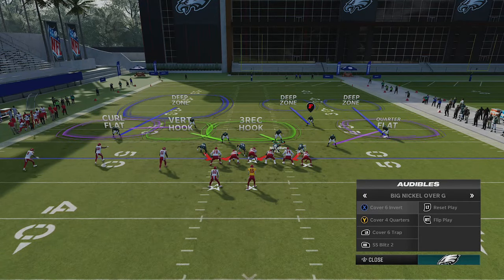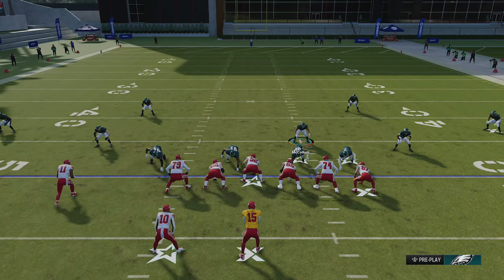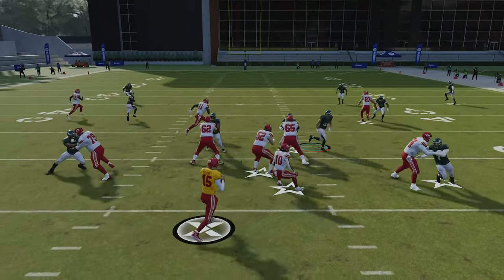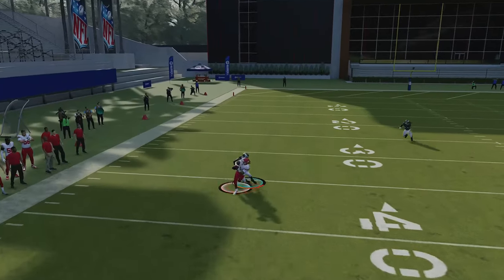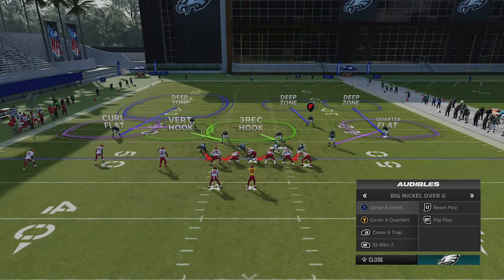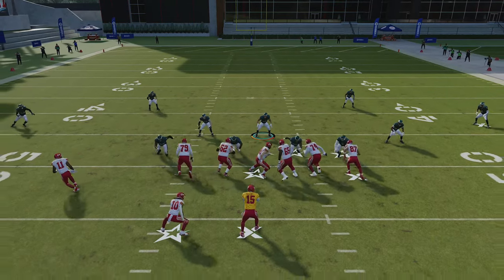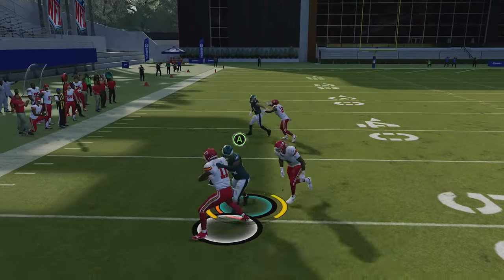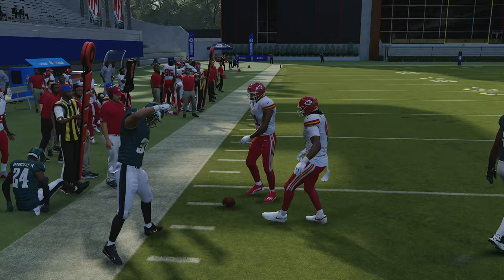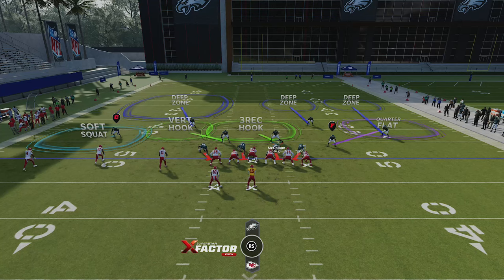Another defense I like to run is the Cover 6 Trap. This is a matching defense on both sides, so I don't really like to make a lot of adjustments other than moving that guy out so he can get into the action a little more. If I think it's going to be a pass I'll spread, if I think it's going to be a run I'll pinch. You can see how the coverage is tight. I find this is a very good matching style defense — it shuts down the RPO very well, resulting in about a two-yard loss. This is probably my best natural RPO defense. But ultimately, I just throw it in there to confuse my opponents.